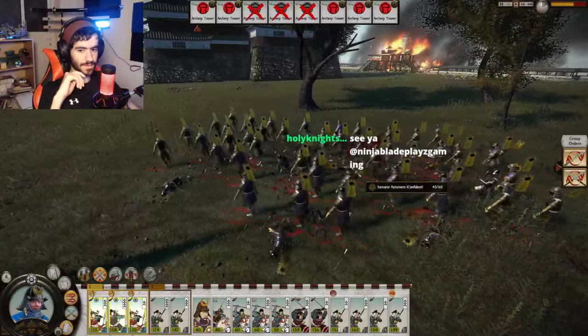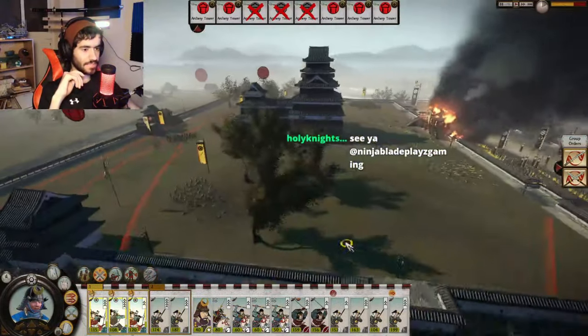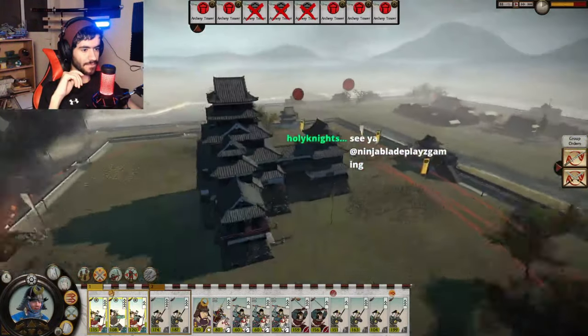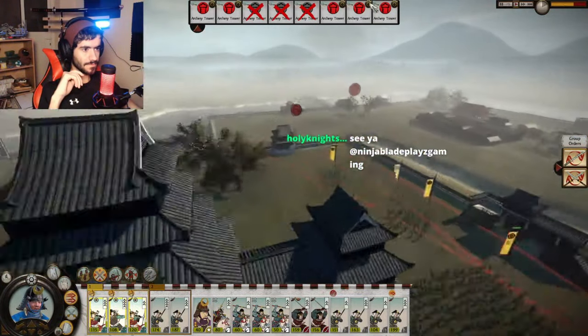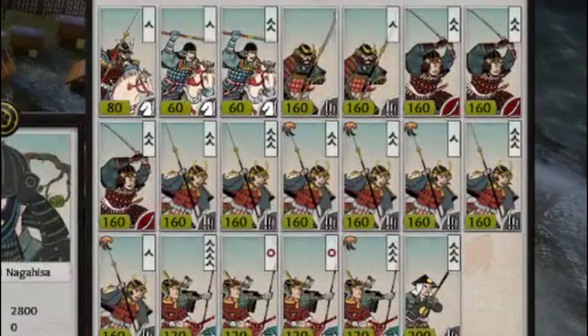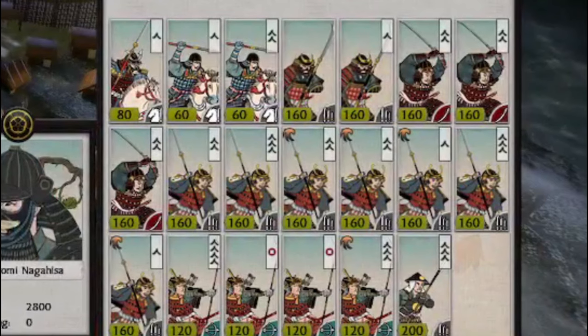If you're playing the campaign on easy or normal, bows will work just fine because the AI won't be fielding a lot of highly armored samurai. But crank the difficulty up to hard or above and something goes wrong — the AI will be recruiting stacks of Yari samurai, making your bow ashigaru ineffective due to their armor.